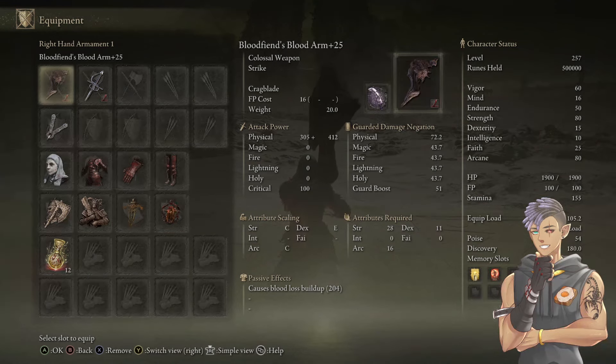With the Blood Fiend's Arm, we want to plus 25 it to max out the scaling of the damage. Our main two damage stats are strength and arcane. We're going to slap on the Crag Blade ash of war and infuse it with bleed so it gets that blood loss buildup.